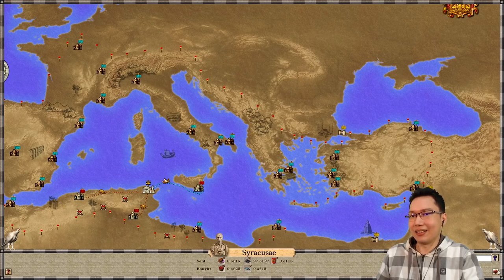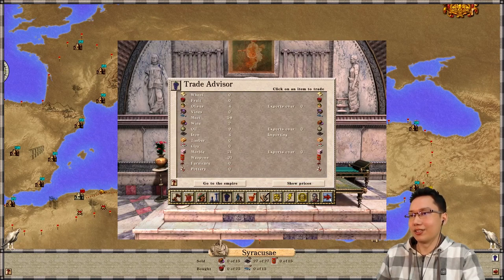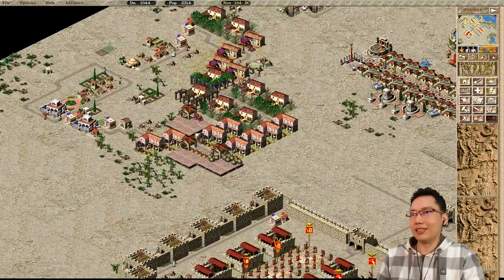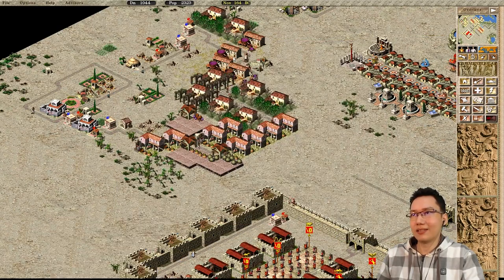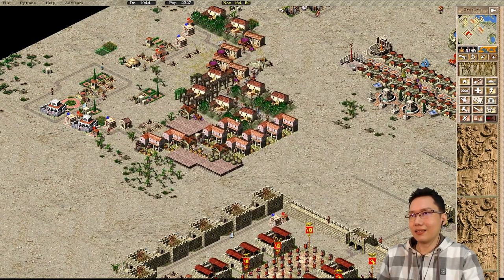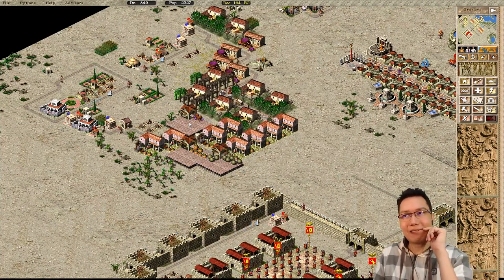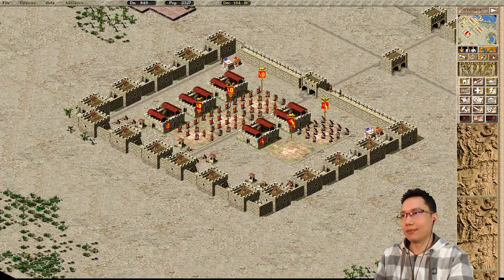Is it even worth exporting fish? Probably not. Fish sells for 36 compared to 140 for marble or oil. Fish is about the same price as olives and I'm selling olives because it's easy. Six months and we've only got two units of wine — why so few? Are the locals buying some wine from me? We should have gotten more than two units in six months.